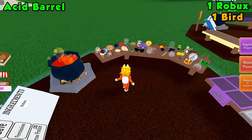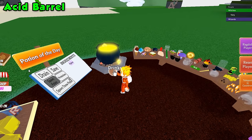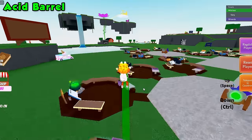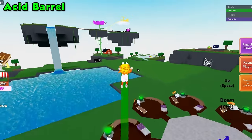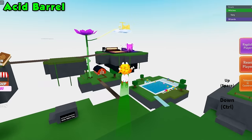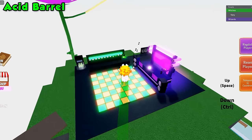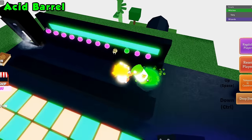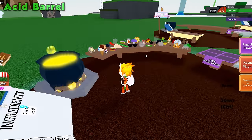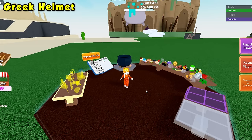For the acid barrel ingredient, make a fly potion or swim up the waterfall — both work — and come to the disco area. Once there, look into the cauldron, grab the acid barrel, teleport back to your cauldron and drop it in.